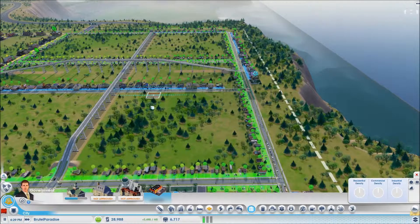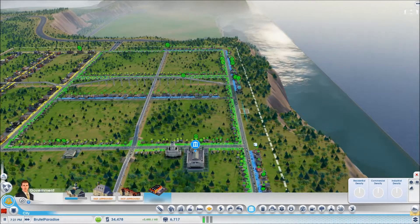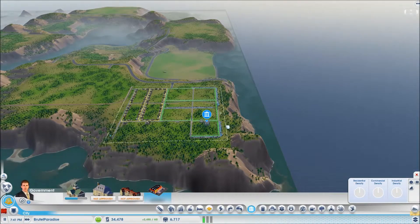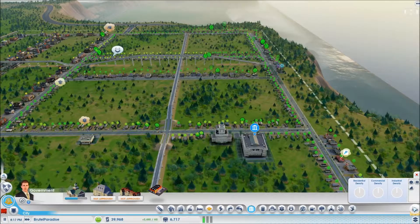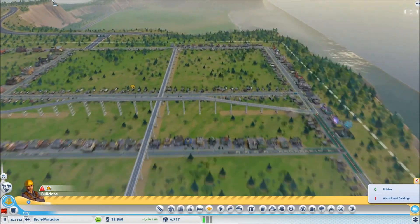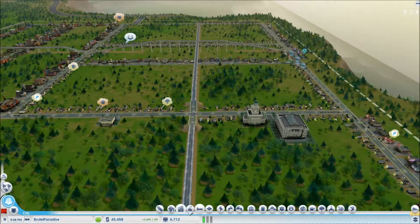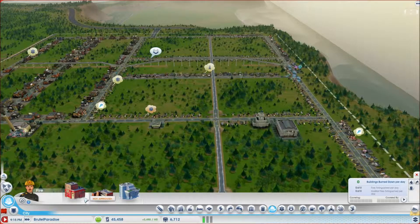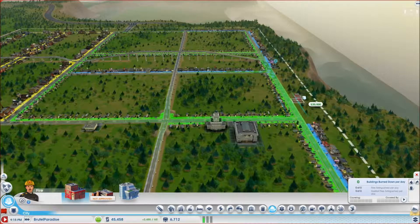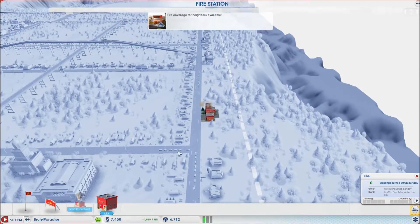For some reason I can't plop it down. Okay, so now we have one abandoned building - what's that for? Too many deaths. We might need to place another hospital. So I'm going to pause it. Now I have enough to make a fire station. Let's place that - fire station here, just there. That'll do for now.